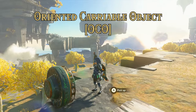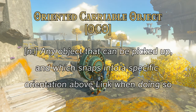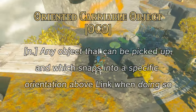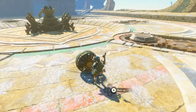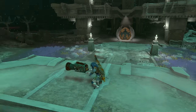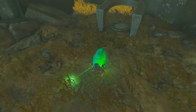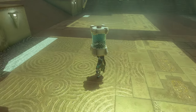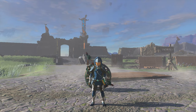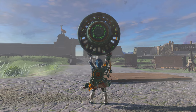Oriented Carriable Object: any object that Link can pick up and which snaps to a specific orientation above Link's head when doing so. Remember this definition, it's important. We have a bunch of examples of these in the game — things like fans, emitters, cannons, and even many non-Zonai devices such as Shrine Crystals and even Mogawack batteries. Most carryable objects are in fact OCOs. As a general rule, if it isn't spheroidal and can be carried, it's an OCO.